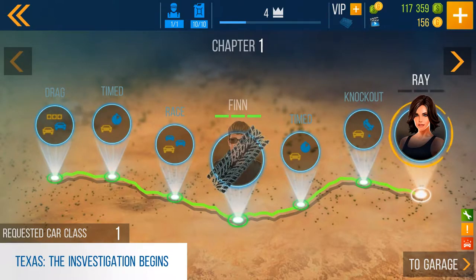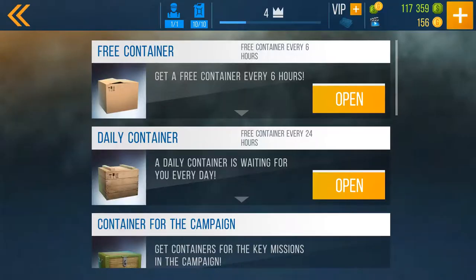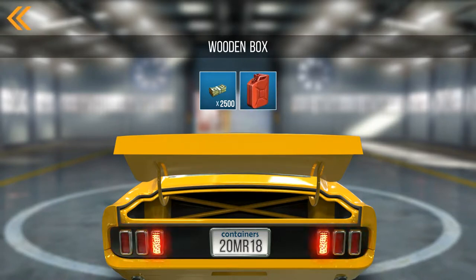Hello guys, welcome back to Jack in the Middle. Today we're going to take on Ray and I think we're going to try to get all three battles in. We're just looking around, seeing what we've got going on here. We've got containers available, opening those up — there's some cash, some gas, and a wooden box.